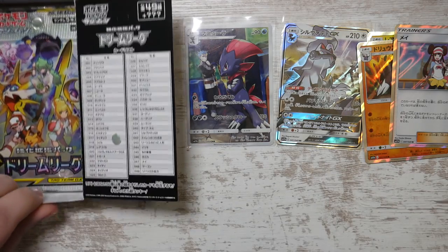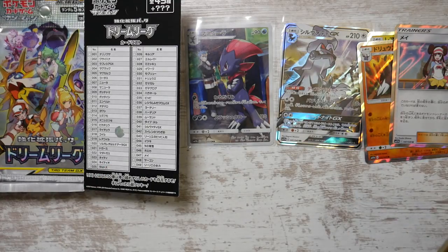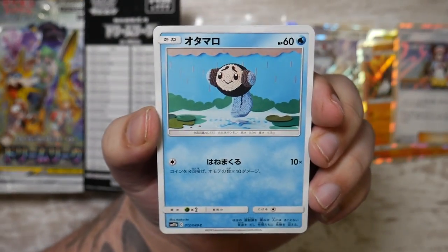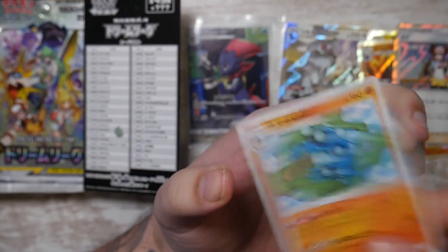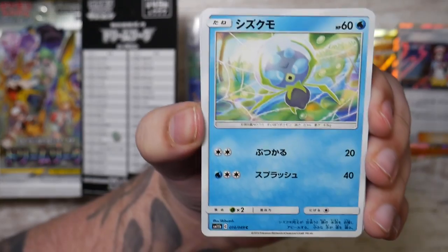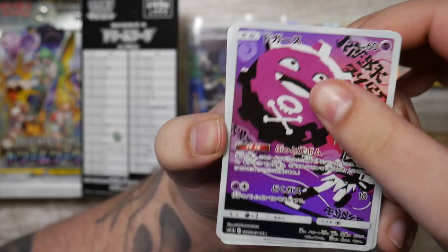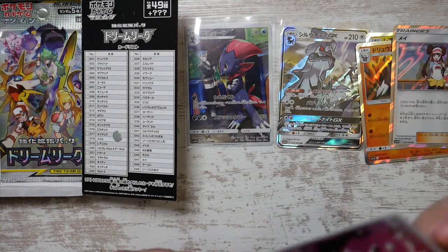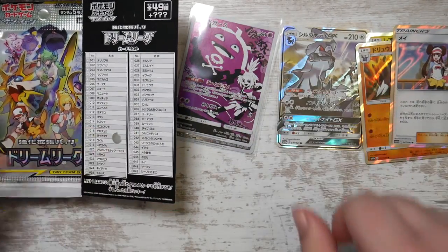Only a few packs left on this side, then we're moving on to the next. Let's see when the next character rare shows up. Hoping for either the Pikachu or Piplup. There's also a Torkoal featuring Flannery, which is really cool. We've got a Roxy. And there is another character rare — the Roxy with a Coffing. That's very cool.